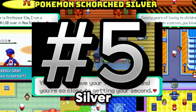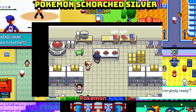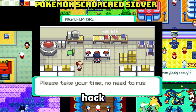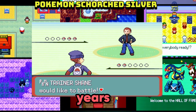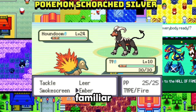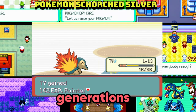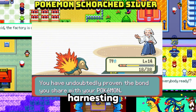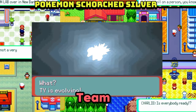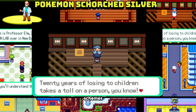Coming in at number five: Scorch Silver. Get ready to experience Johto like never before. Pokemon Scorch Silver isn't your average Pokemon Silver hack — it's a whole new adventure that unfolds 20 years after the events of Gold and Silver. Imagine exploring a familiar yet dramatically changed region, encountering Pokemon from across eight generations, and even harnessing the incredible power of mega evolutions. Face off against the mysterious Teen Phoenix as they pursue their sinister goals. Will you uncover their secrets and protect Johto from their schemes?